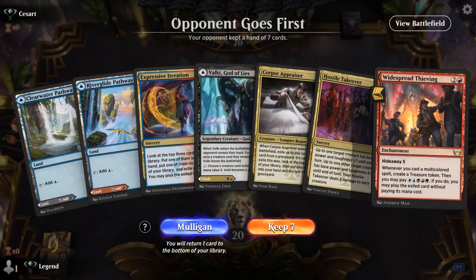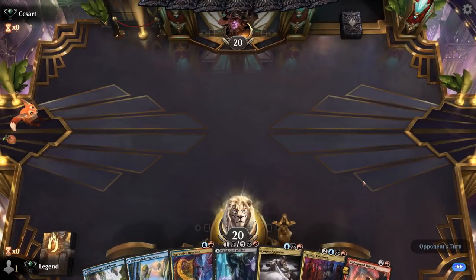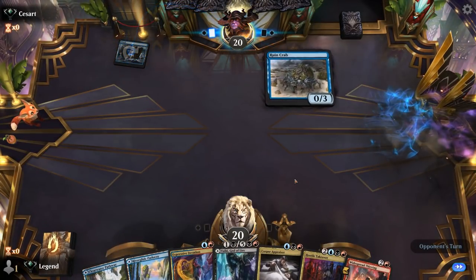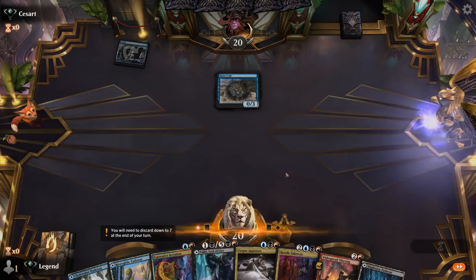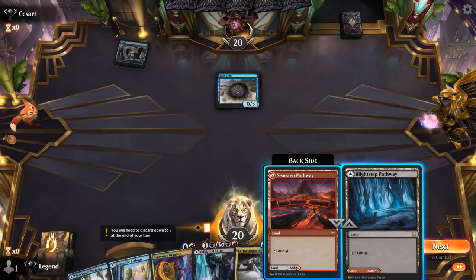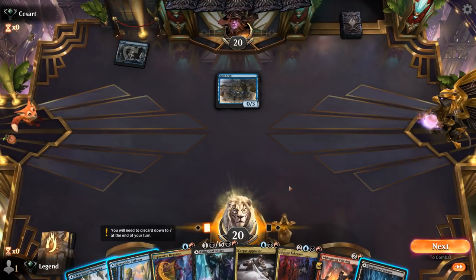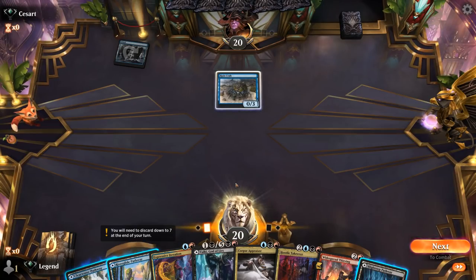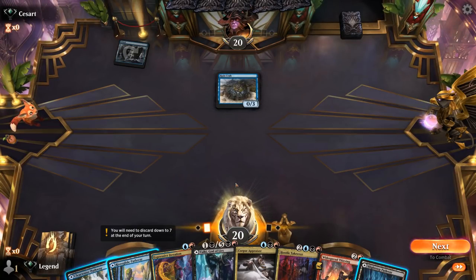Game 4: We're on the draw with a keepable hand — a little slow to get going, no cheap removal, but a lot of card draw. We're up against a mill deck — that seems like a tough matchup, although at least it's going to enable our Heartstabber. Our plan: probably just play a turn 2 Valki, though that's not going to accomplish a whole lot. Turn 3 either Thieving or Corpse Appraiser to draw. Kind of want to take over as soon as possible. On the bright side we have Magma Opus as an 8-mana card to fight Tasha's Hideous Laughter.